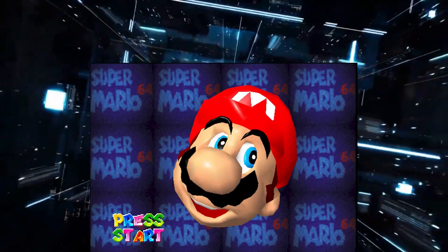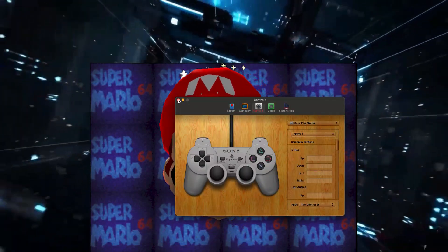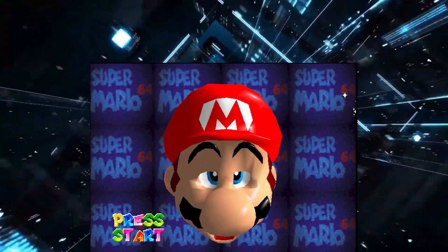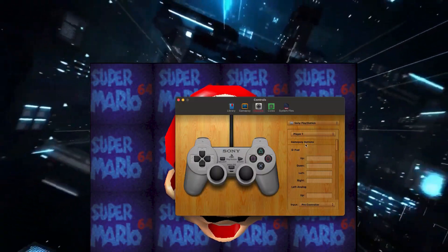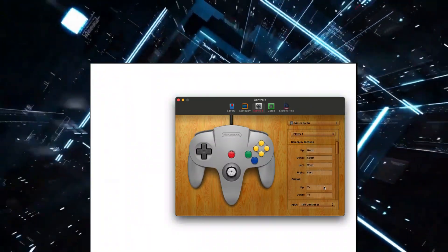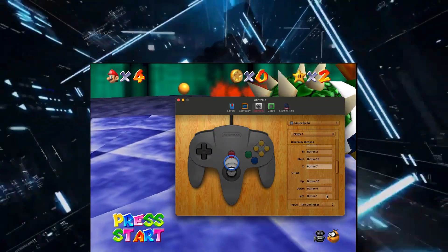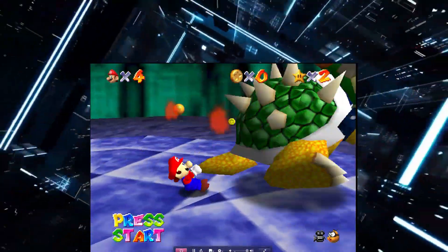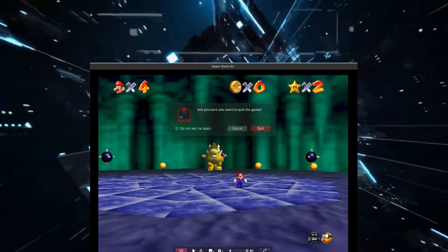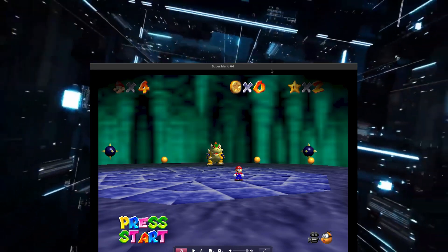Before we show you how to set up controller input on OpenEMU, let's get the bad news out of the way — that's how I always do it. Bad news is that some functionality has been lost for some systems. The ones I can list are Final Fantasy 7 on the PS1 emulation platform, and Mario 64 on the Nintendo 64 using the Mupen64 platform. I've noticed immediately that they don't function so well. But most of the games I own and emulate work pretty well — remember, you should own the games you emulate. This is the one big decrease in functionality I've noticed.